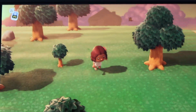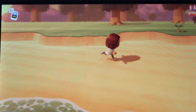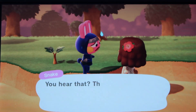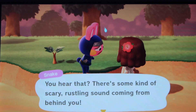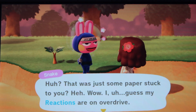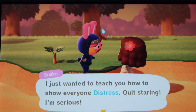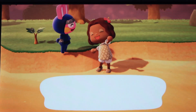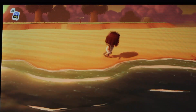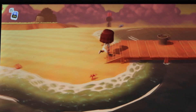I was so happy I ran into Snake, my favorite villager — I love her so much. Every time I talk to her she's happy to chat. She's a workout-type villager and here she's teaching me a new reaction. I finally learned the distress reaction and I'm so happy it came from her.